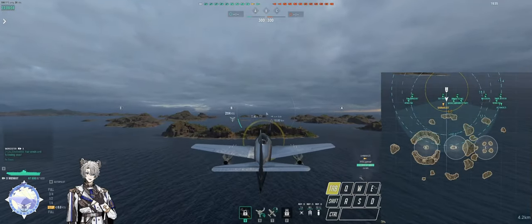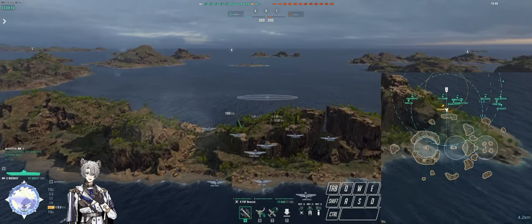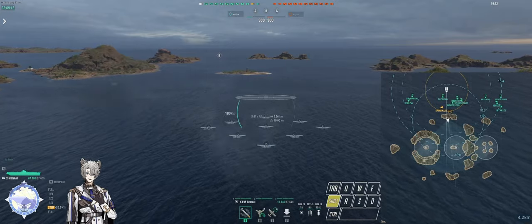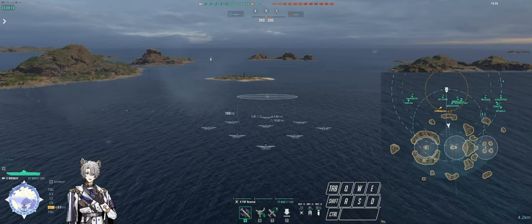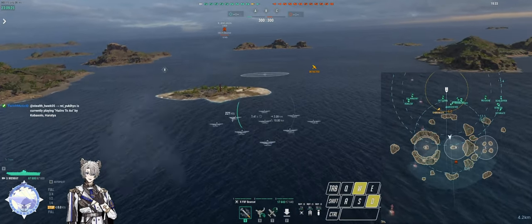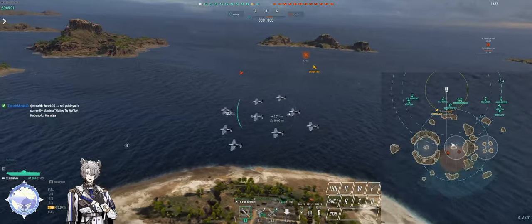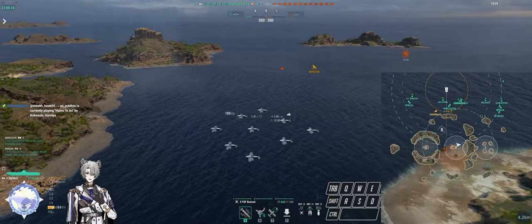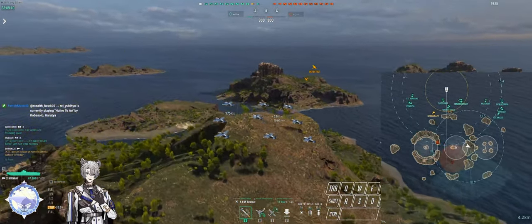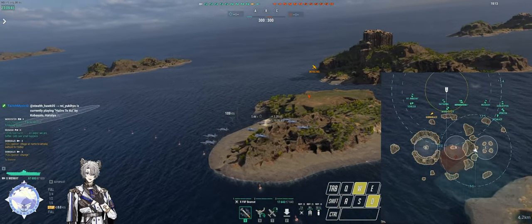So why is carrier positioning important? The most obvious benefit is it reduces your flight time from your carrier to your target or wherever on the map you're trying to head. A lot of times when you see a carrier reversing or pushing up, people think he's just trying to change the distance from his opponents, but a lot of other benefits actually come into play with proper carrier positioning.